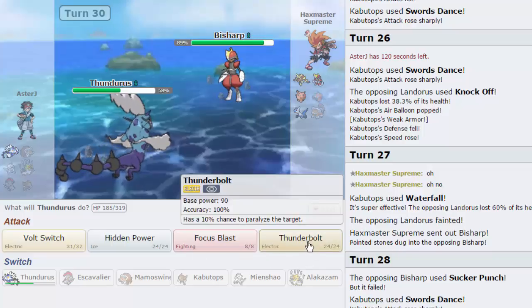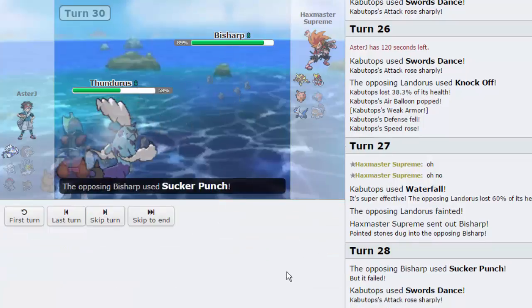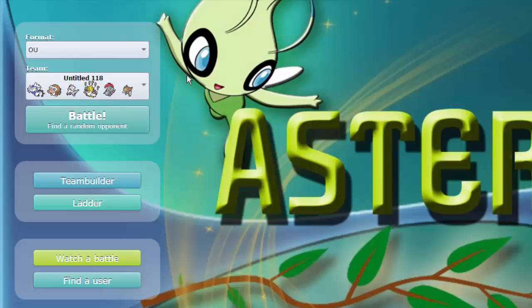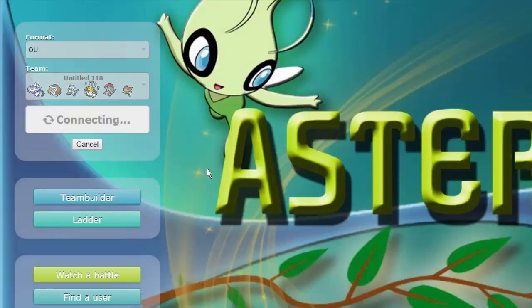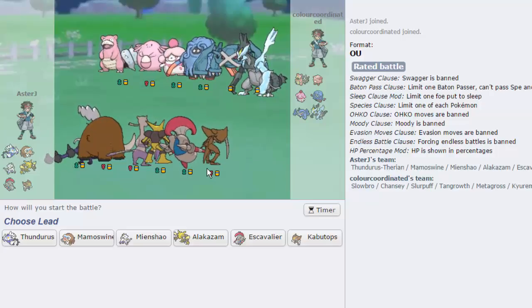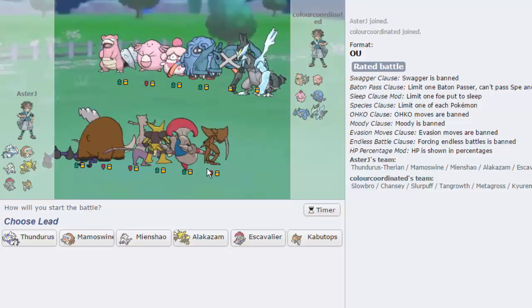We'll attempt to win with Thunderbolt spam, but that's clearly not going to happen. Sucker Punch is going to knock us out clean — that's going to be GG. I could have continued Swords Dancing, but I don't think it was worth it. The Mind Games were played already. I just wanted to see if he would be coy enough to click Iron Head right away. If he did, I could have gotten two more kills, and Thundurus could have potentially swept — he would have had to go into Lopunny, click Fake Out, which is resisted even with minus one Defense, I would have taken it and been able to fire off Thunderbolts.